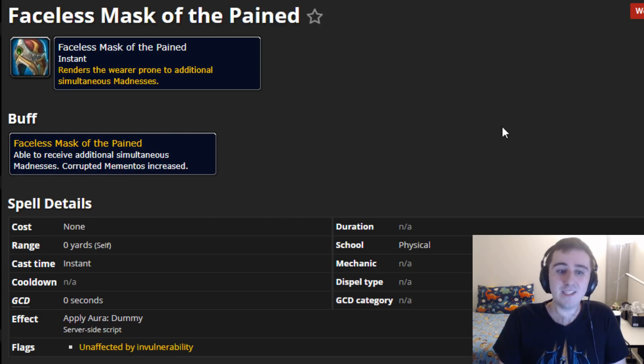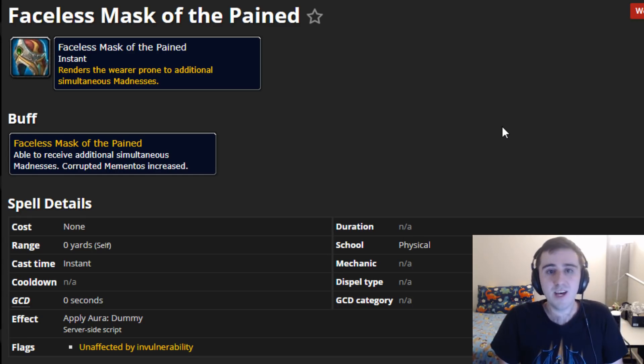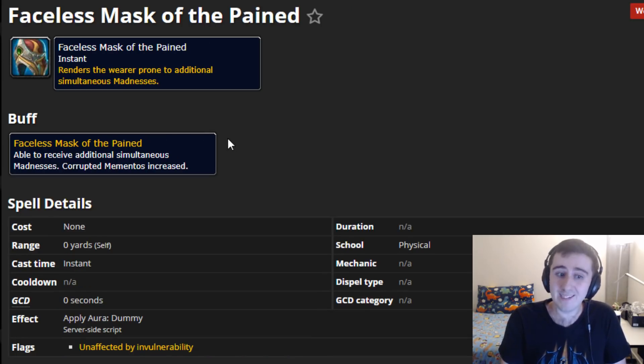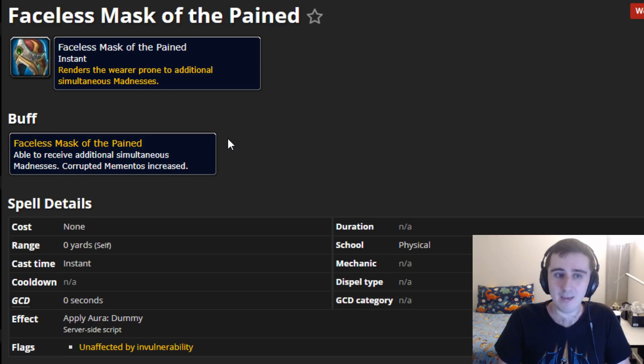Finally, the Faceless Mask of the Pained — the last of the five Faceless Masks — comes from Old Town in Stormwind with a mask active, and it means you'll get double madness effects in zones. Some of them are really nasty combos — things that punish you for moving alongside things that require you to move are possible madness combinations. Especially if you have other masks active, like the Burdened Bridge mask that forces you not to move back where you were, that can interact badly with additional madnesses. This one can sometimes be fine, but can put you in really awkward situations, especially casters who have to stand still and cast.